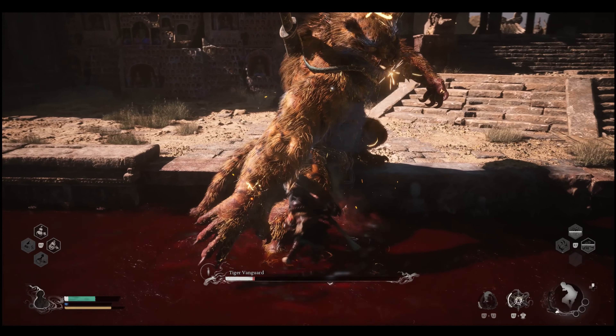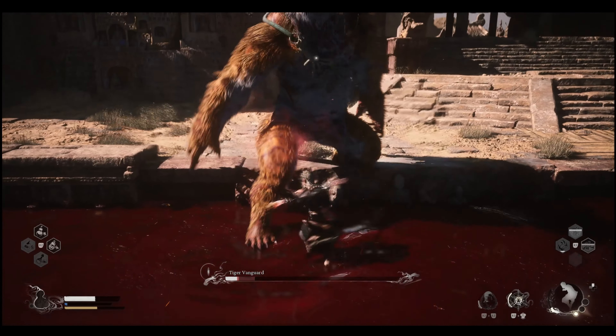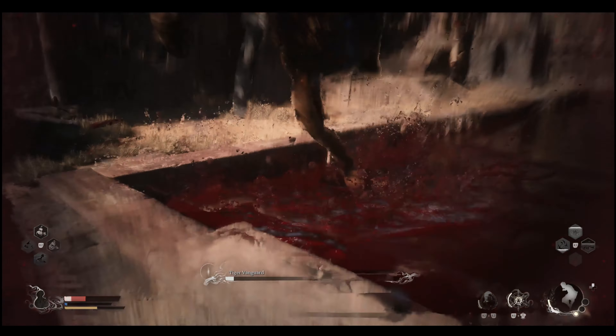Hey peeps, Pajir from GameStunt. Today I'm gonna show you guys the easiest way to actually defeat Tiger Vanguard and the Yellow Wind Sage. Those are the two bosses that I struggled with the most in chapter 2.